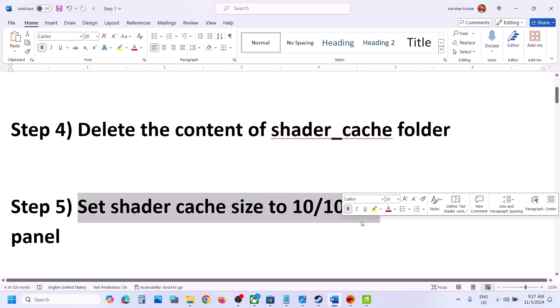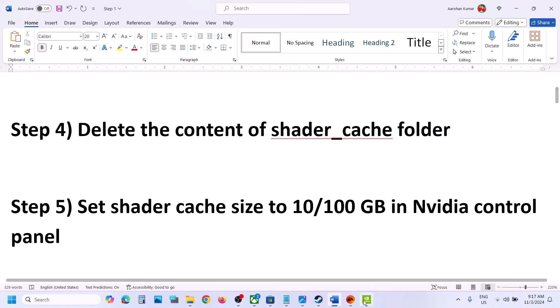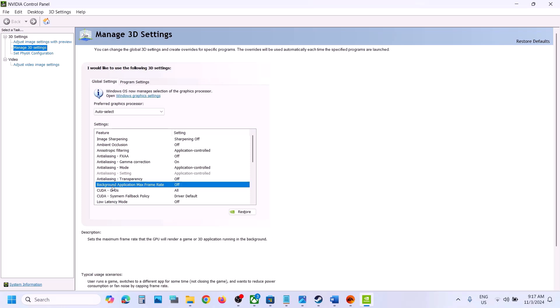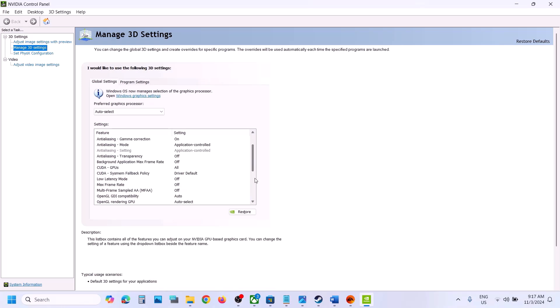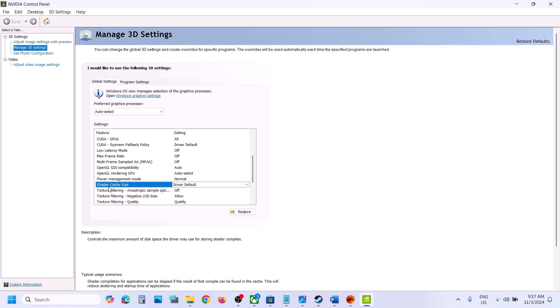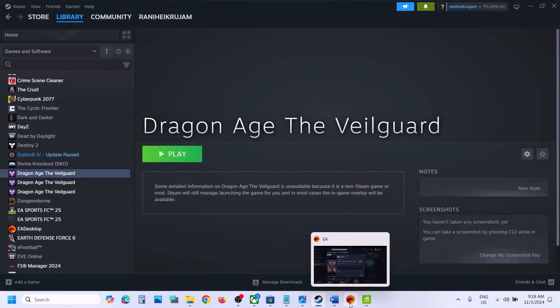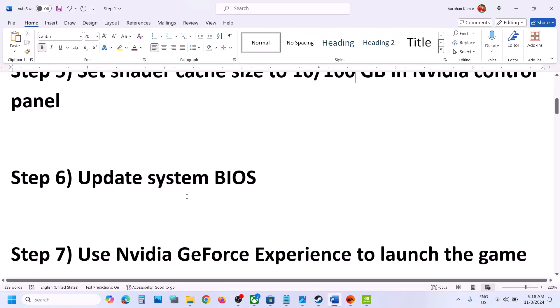The next step is to set the shader cache size to 10 or 100 gigabytes in Nvidia Control Panel. Go to Nvidia Control Panel, then go to Manage 3D Settings, go to Global Settings, and find Shader Cache. Scroll down and you can see Shader Cache Size. By default it may be Unlimited or Driver Default. Set it to 110 GB and then apply the settings. If that does not work, select 100 GB and apply. If that does not work, set it back to Unlimited or Driver Default and follow the next step.